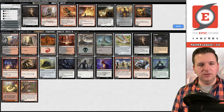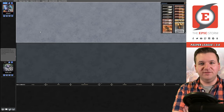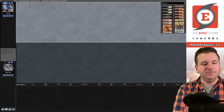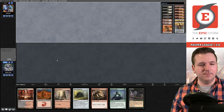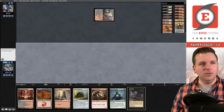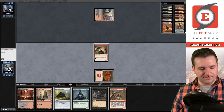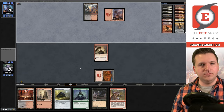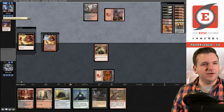We bring in the Masked Vandal again. I don't like Duress in this matchup — I really do wish there was a Weather the Storm in the board, though maybe one Weather for one Shred Memory just isn't good enough. Game 2 — not the world's best hand but it's fine. Bridge, pass. Faithless Looting from them, Fiery Temper.